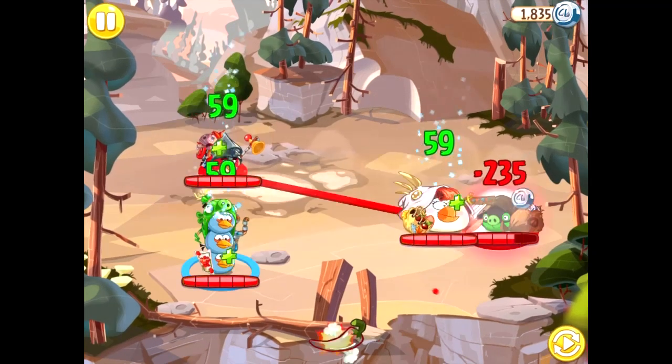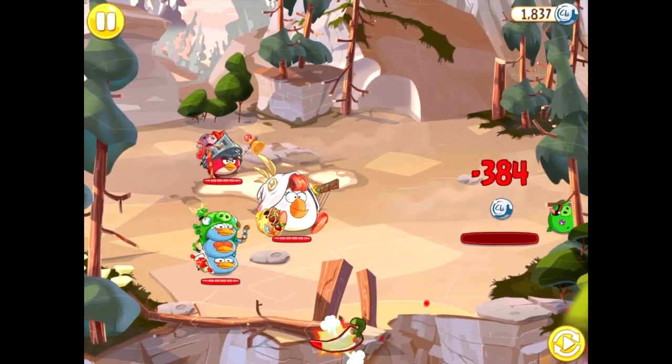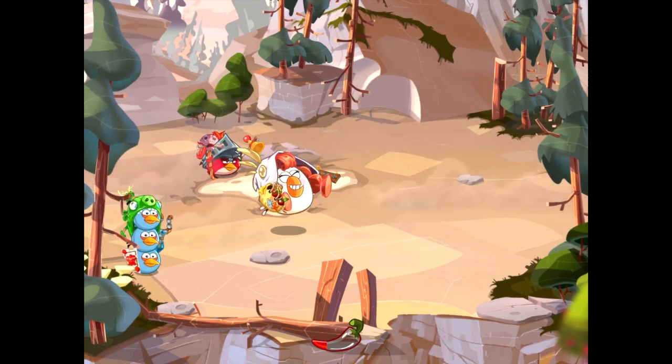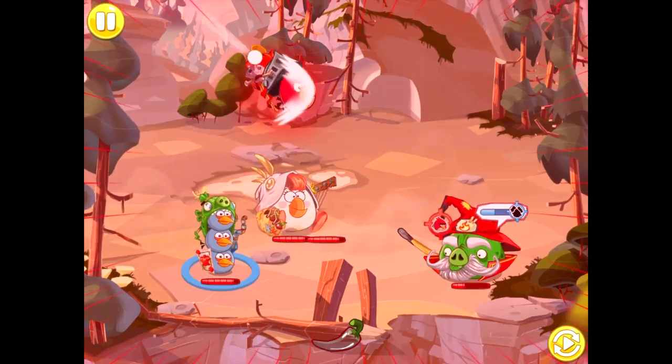We start our journey of Hogcat Mountain by fighting a simple snoutling pig. He drops a large sum of snoutlings, and I realize that we're super stacked in terms of money. But on the next battle, we fight some pyromancers and ice pigs, and defeat them all relatively easily.